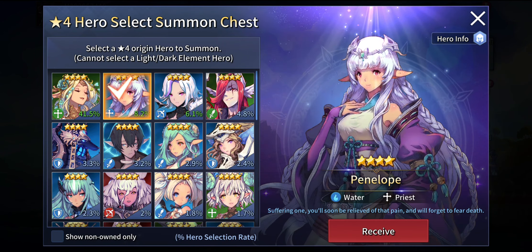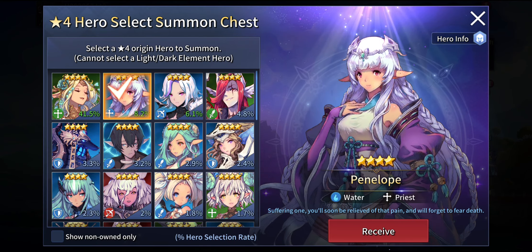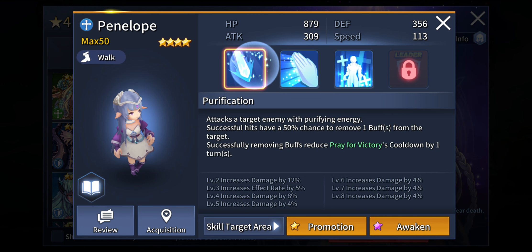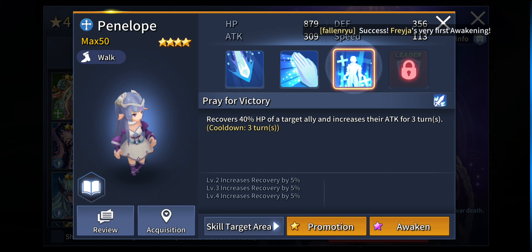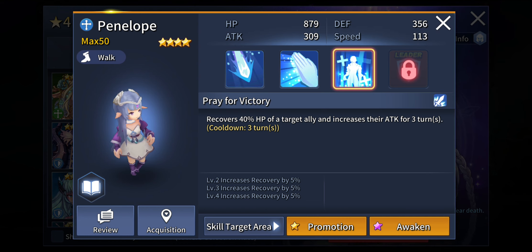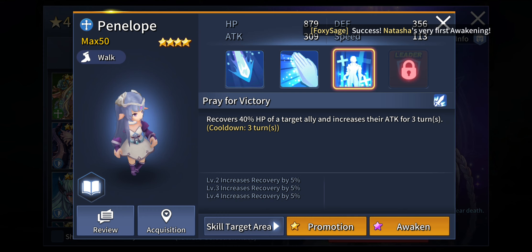The next unit you would also love to give attention to is Penelope, which I think is a little bit better in my opinion. She is one of my most recommended hero units because not only can she heal allies, but she also provides a lot of utilities that could blow your mind. Successful hits have a 50% chance to remove one buff from the target. If she is successful at removing the buff, her Pray for Victory skill's cooldown will decrease by one turn. Her third active skill recovers 40% HP of her target and increases their attack for 3 turns — having any kind of buff that improves your overall DPS output is a must, whether PvE or PvP.